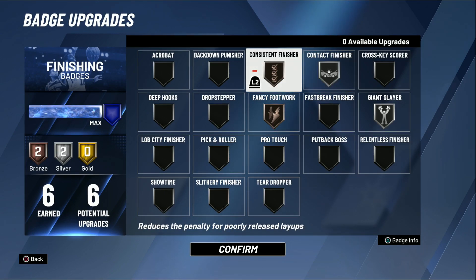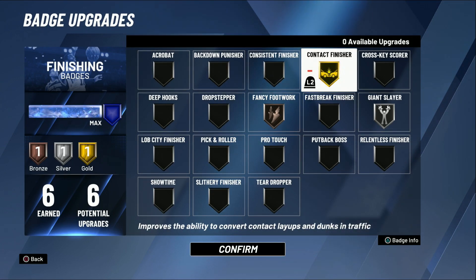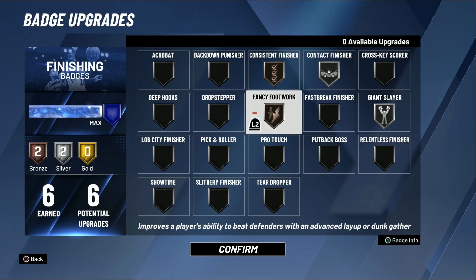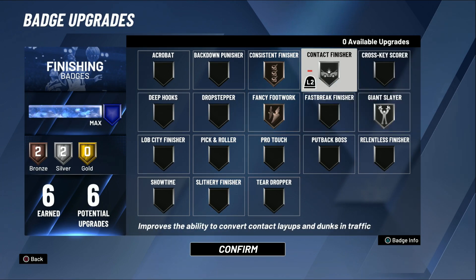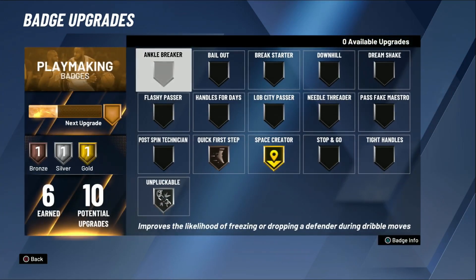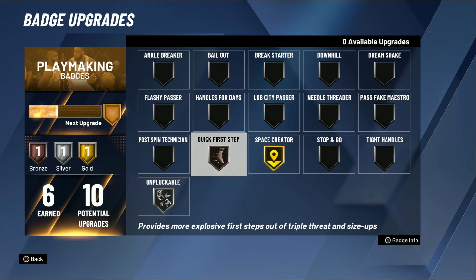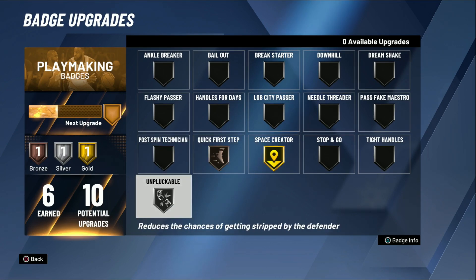Here goes the badges. My finishing badges - I don't have many of them so I can change them in and out as I please because I have them totally maxed out. I got consistent finisher because my driving layups is only a 72 and I don't feel confident enough that they'll go. I also have contact finisher and fancy footwork just to do the euros. Over to the playmaking stuff, I still got four more of these to get.